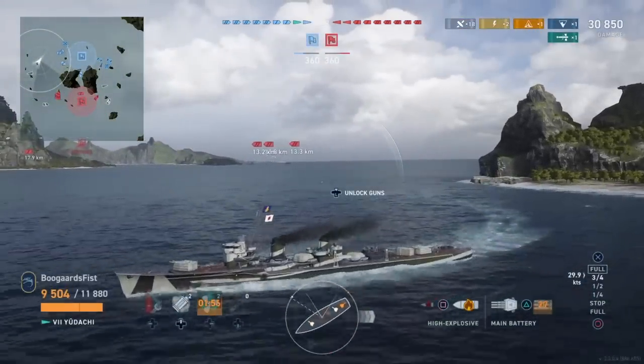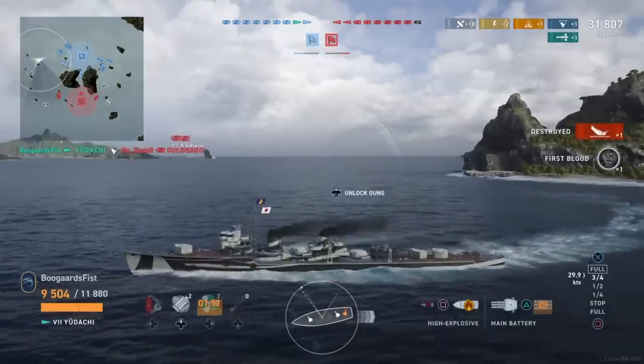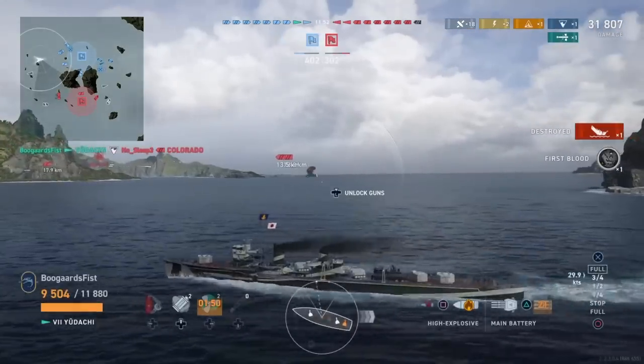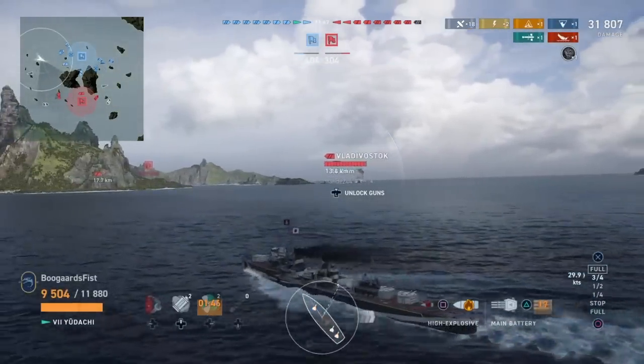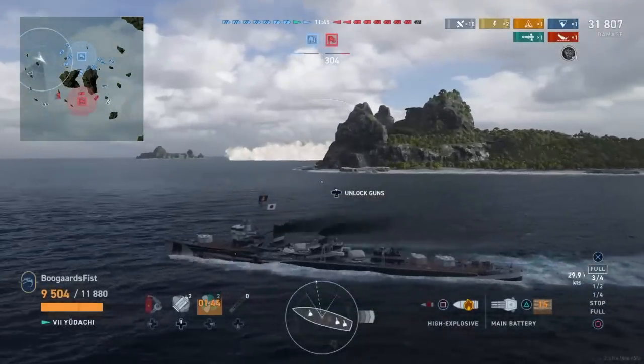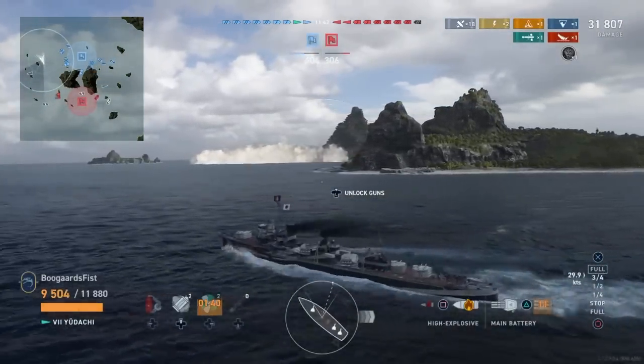We're actually going to wind up flooding him to death. You've got to be careful when you're damage conning those single fires — if you get a flood stuck on you like that, you're going to go down. Not a bad start. We get the first kill of the game and put our team up by about 100 points. Now the next thing we got to do is get this Akatsuki off the board.